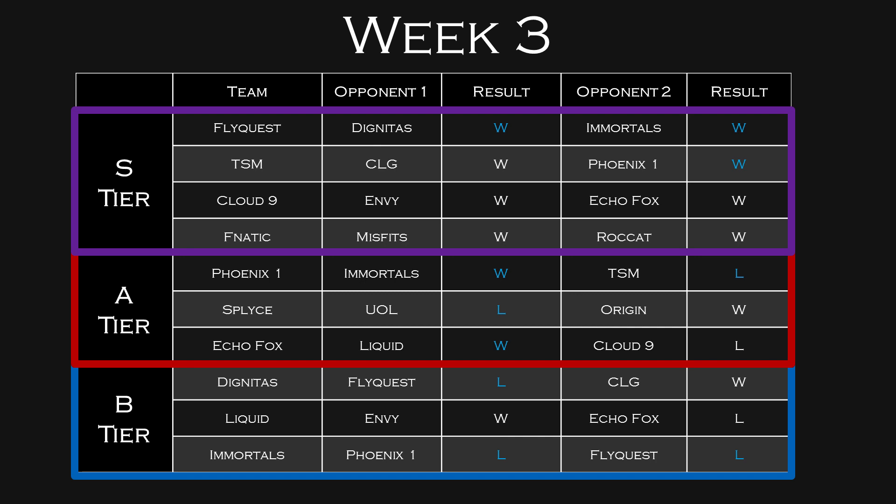B-tier teams are Dignitas, Liquid, and Immortals. There's definitely a lot of hype surrounding Dignitas — they have a very good team — but they have not been putting up good fantasy points. They've been consistently putting up B and C-tier fantasy points in the first two weeks, which is why I can't rate them higher. Even if they beat FlyQuest, I don't see them breaking into S-tier. It just seems like they don't get a lot of fantasy points, and I can't really explain it — that's just the fact of the matter for the first two weeks.